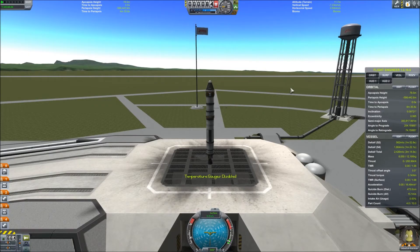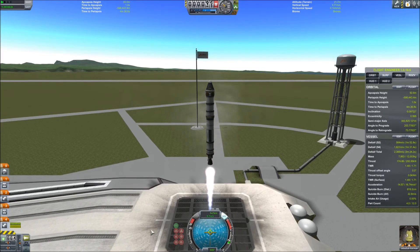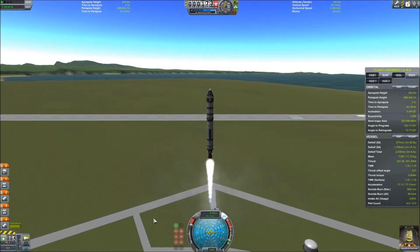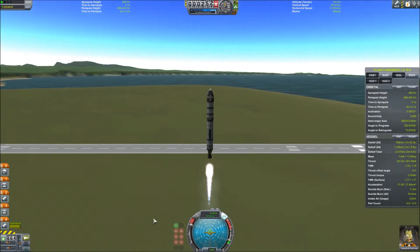Now we find ourselves on the launch pad. Let's get oriented real quick. On the right side of the screen you see Flight Engineer 1.0.16.6 — that's a mod, don't worry about it. On the bottom of the screen is the nav ball; this is what we use to actually pilot. You control your aircraft with the W, A, S, and D keys. Go ahead and hit space bar to initiate your liftoff. Now use shift and control to either accelerate or decelerate as you launch. Go ahead and hold down shift and maximize your throttle all the way forward.